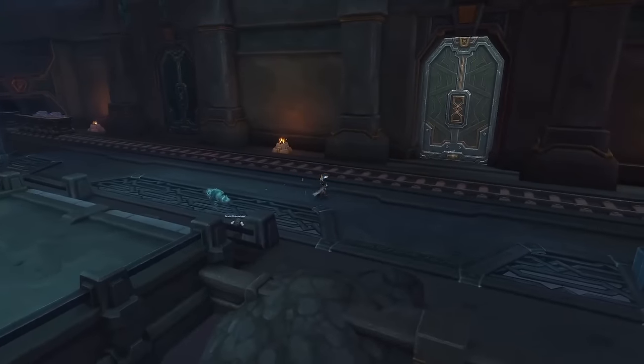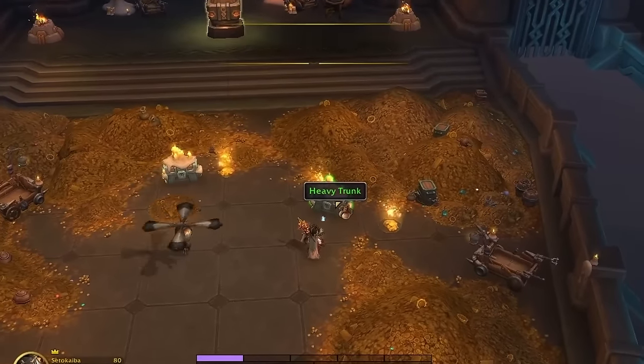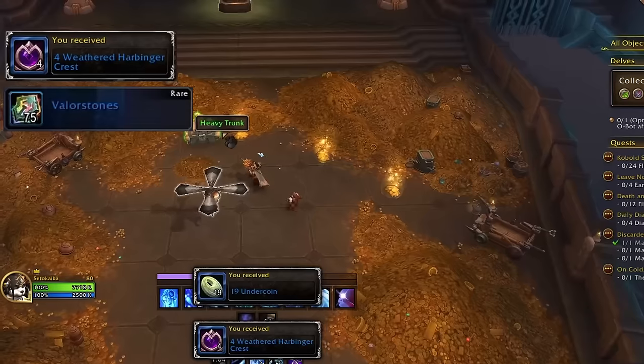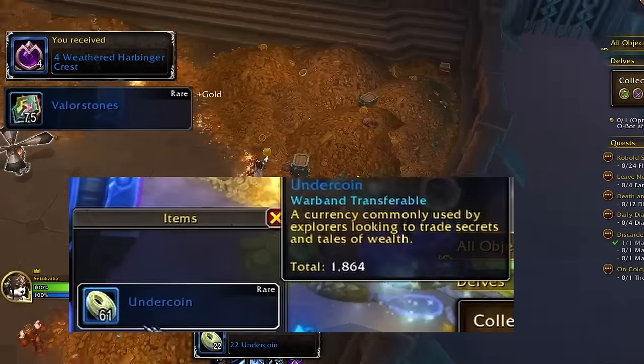Now that we've covered what rewards we can get from the Delves, let's talk about how to actually obtain them. Running a regular Delve doesn't guarantee an epic reward by default. The chests at the end of the run are green quality and only contain lower track gear, crests, valor stones, and undercoin, which is a new currency used to purchase Delves seasonal rewards.